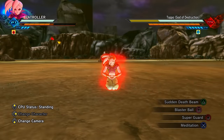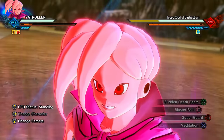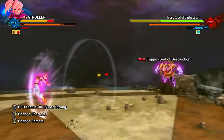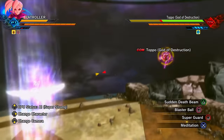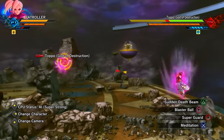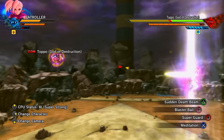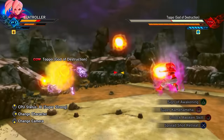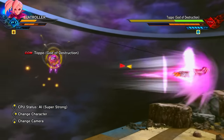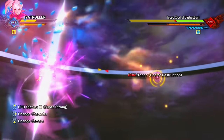Moving on to female Majin custom characters — female Majins have incredibly fast stamina recovery, both naturally and when their stamina is broken. This is why you tend to see, especially in ranked matches in Xenoverse 2, female Majins with three bars of stamina using an evasive that takes three bars like Spread Shot Retreat. They'll use it, dash, and by the time the attack finishes they've almost fully recharged their stamina. It's a strategy.